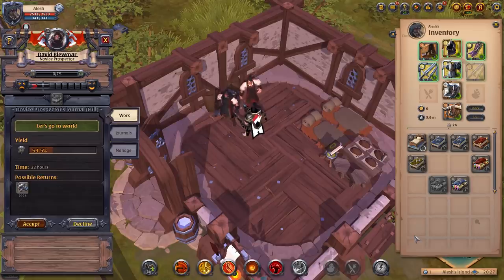Currently David and Solomon are level 2. You can see the little '2' above them, and they need 75 XP to get to tier 3. The way you level up laborers is by giving them activities and jobs to do. They'll come back and start leveling up. Everyone starts at tier 2 and has to increase all the way to tier 8.